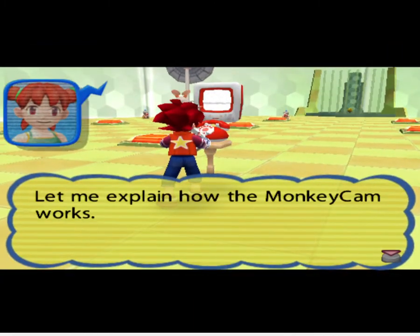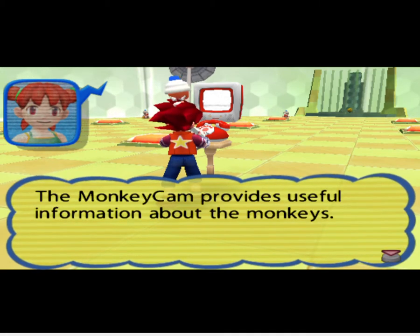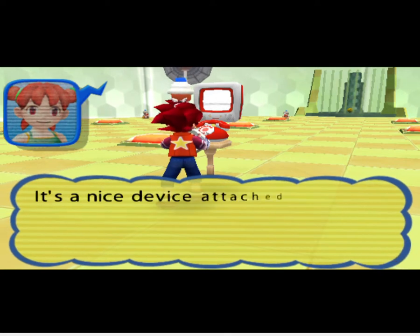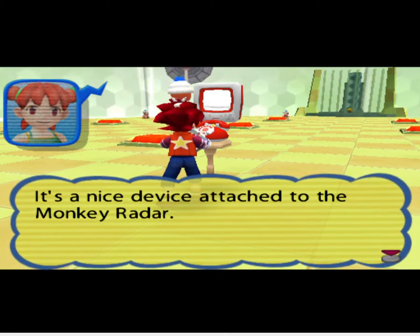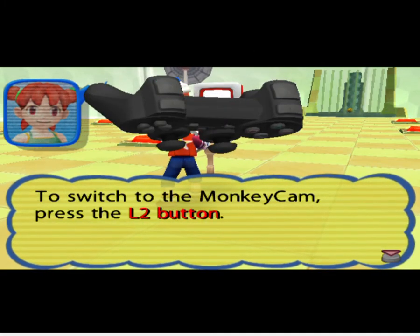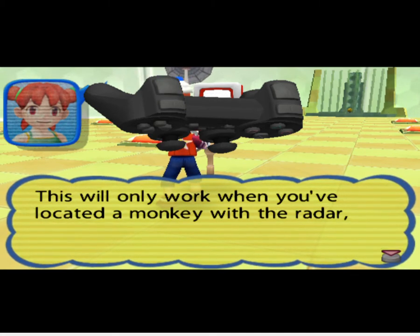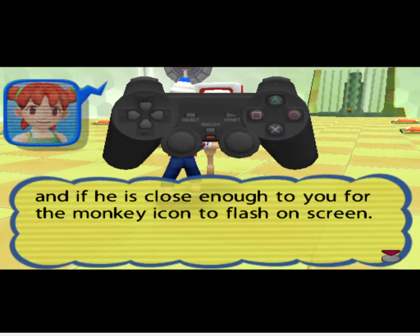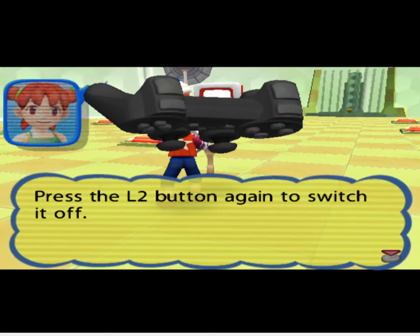Let me explain how the monkey cam works. The monkey cam provides useful information about the monkeys. It's a nice device attached to the monkey radar. To switch to the monkey cam, press the L2 button. This will only work when you've located a monkey with the radar. And if he is close enough for the monkey icon to flash on screen, press the L2 button again to switch it off.